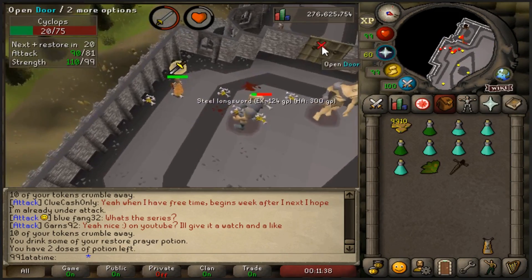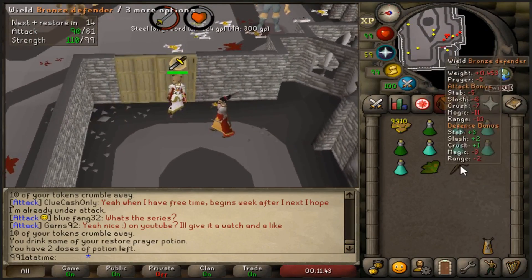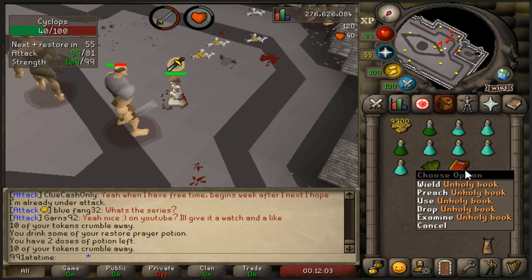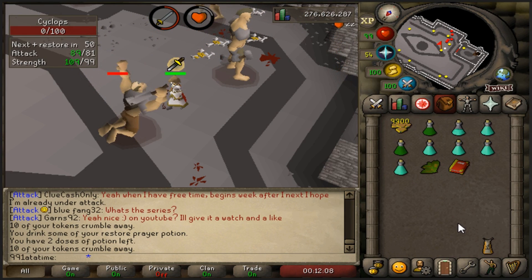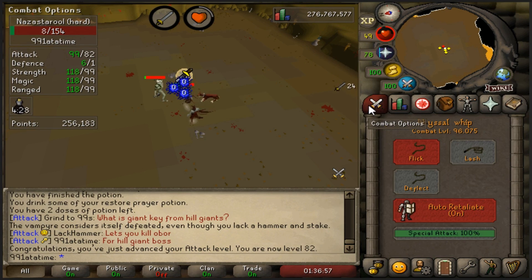Bronze defender - only 90 tokens in. This is one I can wield obviously because of the one defense requirement. Iron is the next one and that's the best defender I can use. I'm not sure on the stats difference between that and the unholy book - I think the unholy book is still a little bit better. But once we get that iron defender I will check it out. Level 82 attack coming in - what combat level am I? 96. Beautiful.